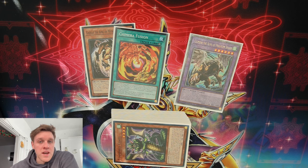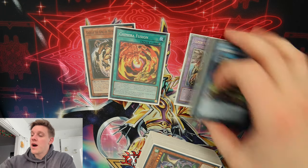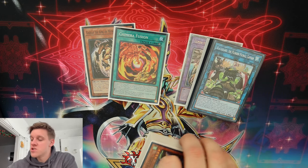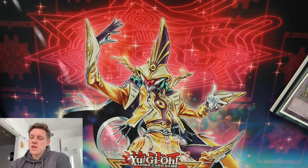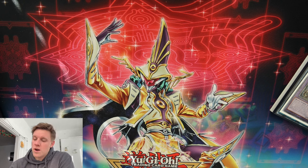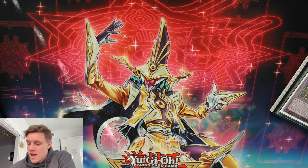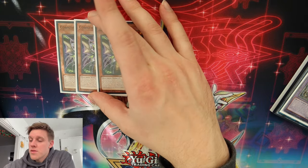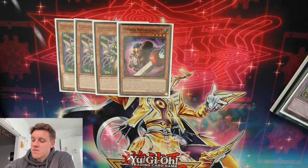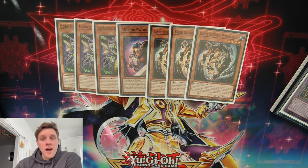I'm going to go through my main and extra deck, bread-and-butter combos for this particular deck, and talk about what we want to be doing when combining the Plunder stuff with the Chimera Fusion stuff. Let's jump into the main deck. Starting with the Chimera stuff, we're playing three copies of Cornfield, one copy of Mirror Sword Knight, and three copies of Gazelle — and that is it for the monsters.